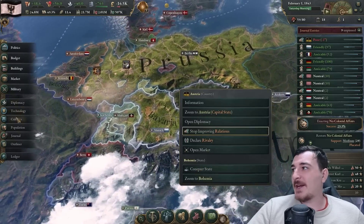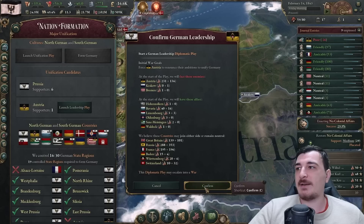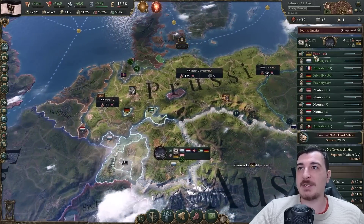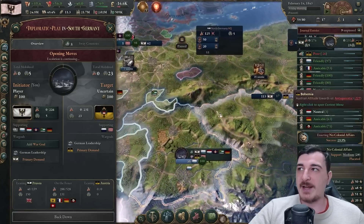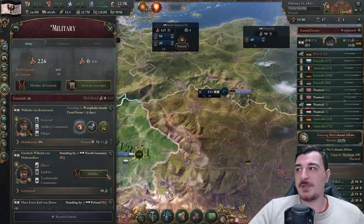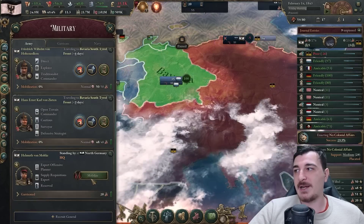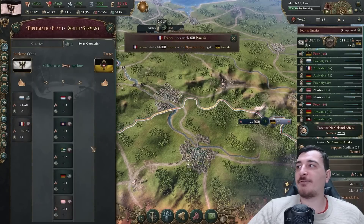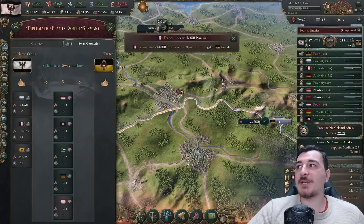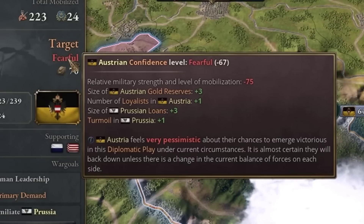It's time to launch our diplomatic play! Go to cultures, Germany, launch diplomatic play. Because we have a lot of obligations with our neighbors, most likely the Austrians will not even fight against us. Let's set up our troops by the border to intimidate them further and make them more fearful - making them more likely to back down. We can call in obligations with the French and Russians to bring them on our side. The Austrians are now fearful - very likely they'll back down.